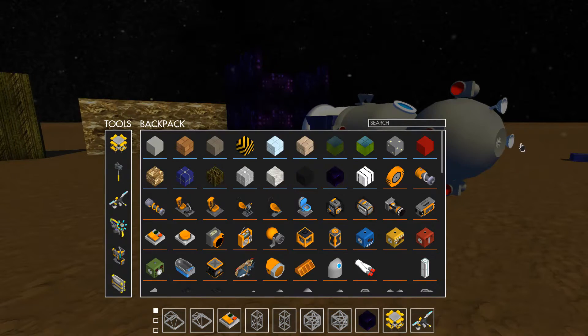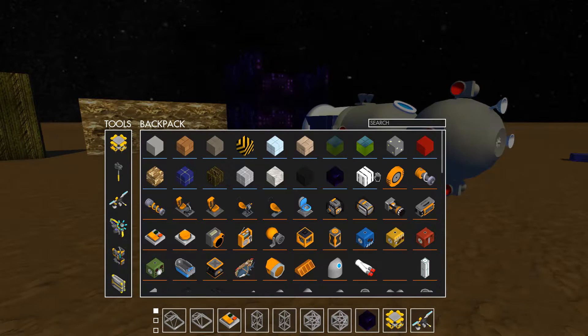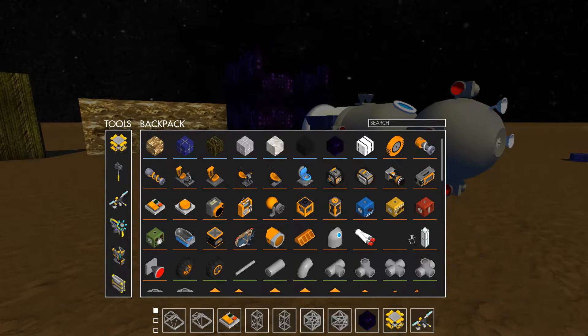Then you have a very important block, which is the Information Block. For now it says Basic Information Block. Once there is an update for the game files part of the mod, the Information Block will be updated right here. So keep an eye on it from time to time — might be worth it.